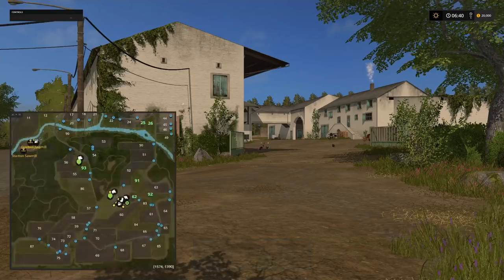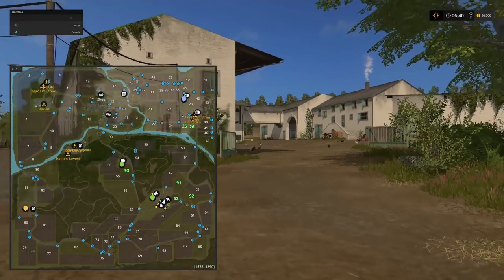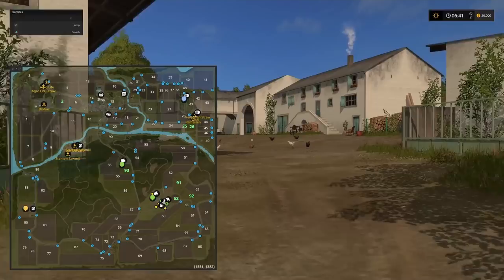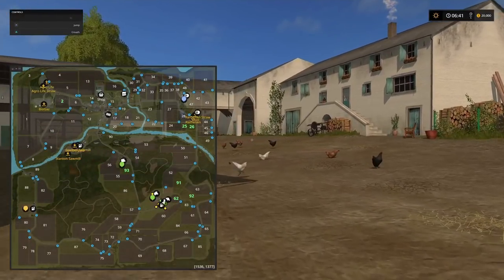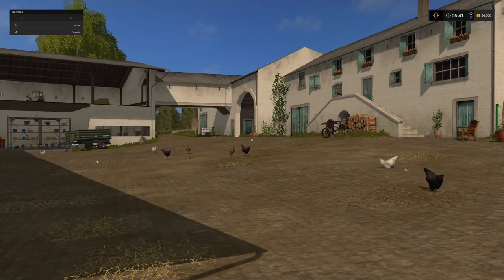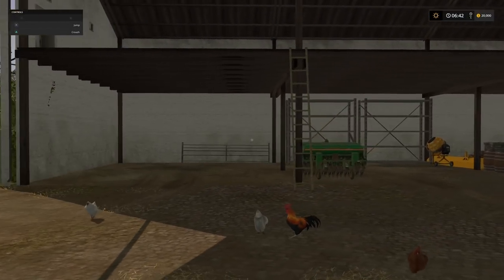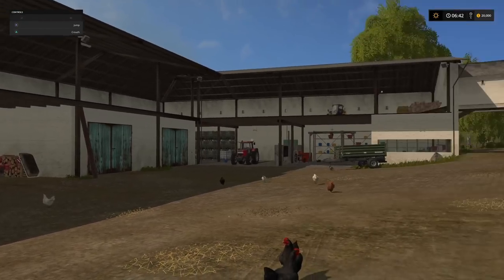We spawn in just here in the bottom right section of the map, near field 62. We do actually own quite a few fields dotted around the map: fields 91, 92, 62, 25, 26, 93, and field 2, dotted around various different parts of the map. So quite a nice little bit of land to get us started with. But this is our home farm - the main farm on the map. And this is just a wonderful, wonderful farm.